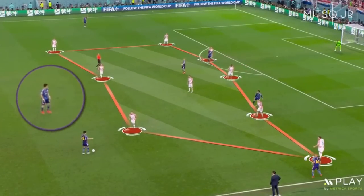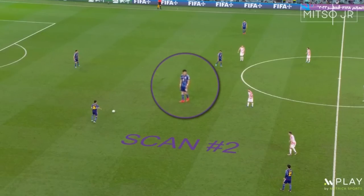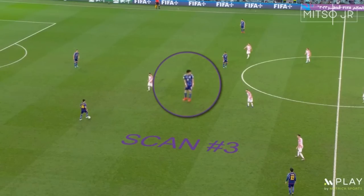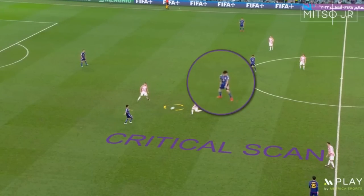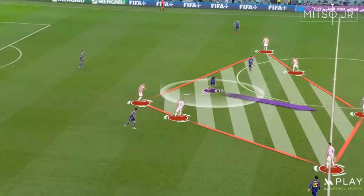Endo is a loud player on the pitch. He calls for a lot of passes and makes himself available for his teammates. I have highlighted the amount of scans he performed before receiving the ball. Notice how he did not miss the critical scan, and this time he made use of the spaces in front of him before receiving the ball.